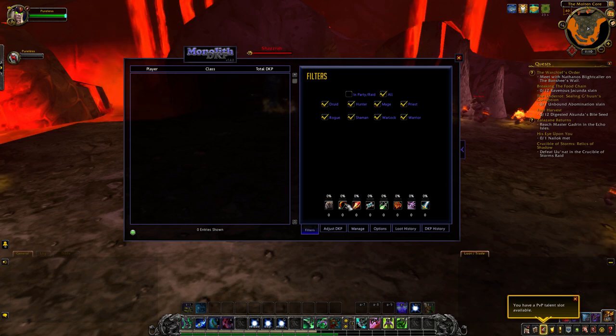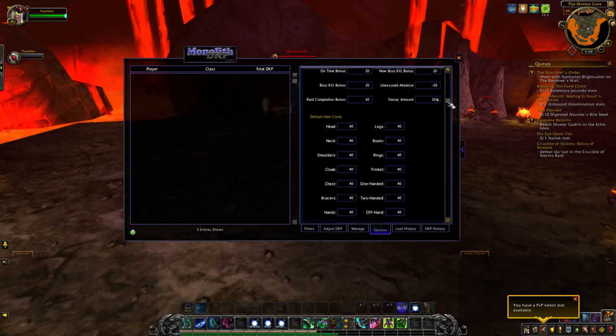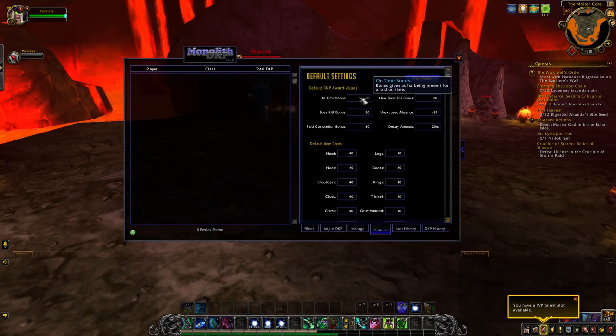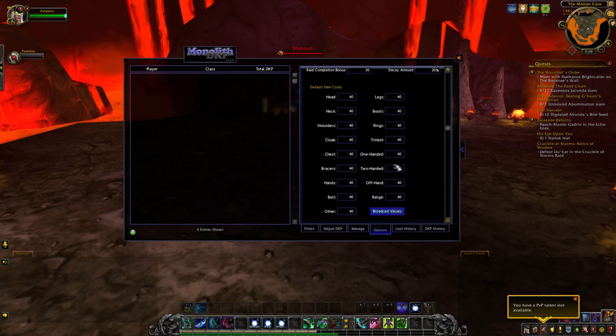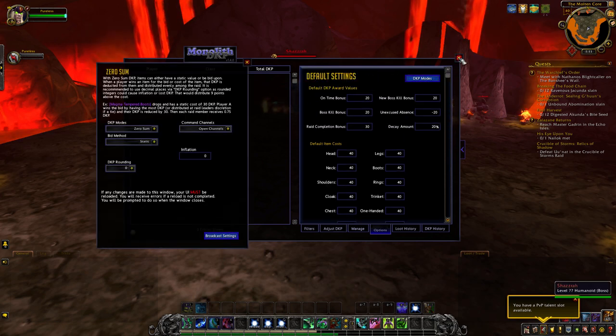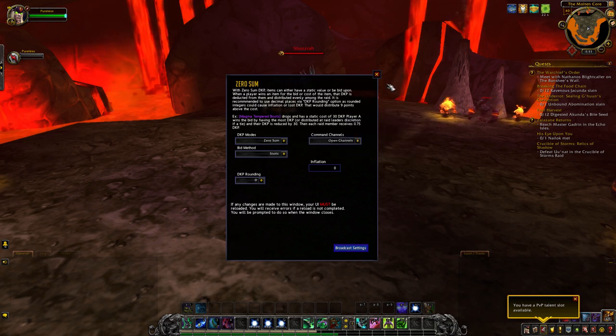The next thing you're going to want to do when setting this up is go to the different options areas and set all the information relevant to your guild. Set your bonuses — on time bonuses, boss kill, new boss kill, etc. Set all those to the proper settings. Set these to the proper DKP settings and go into the DKP modes tab to set what kind of DKP you plan on using along with all the other parameters. Anytime you change something in this window, you need to reload your UI. If you don't reload it, it's going to throw errors — you will be prompted when you close it.